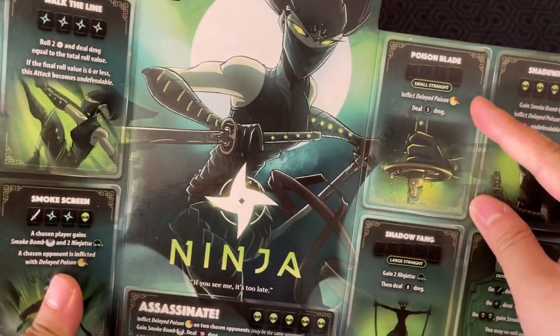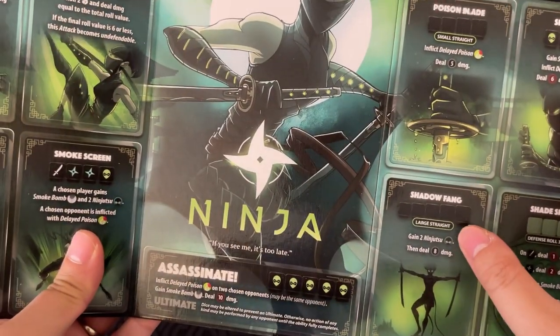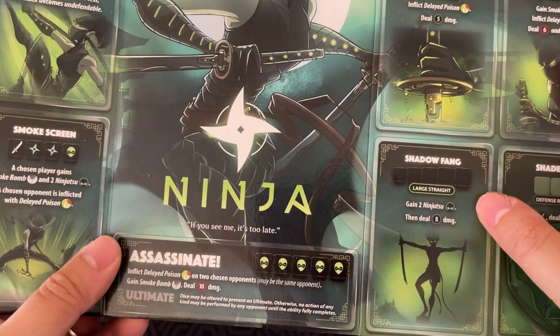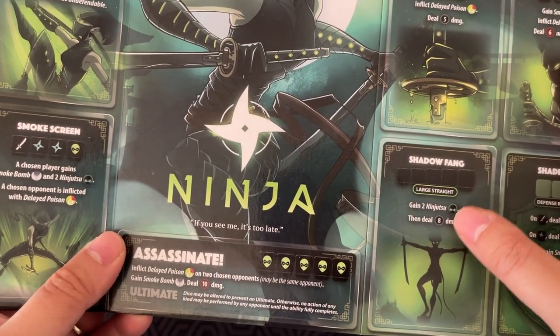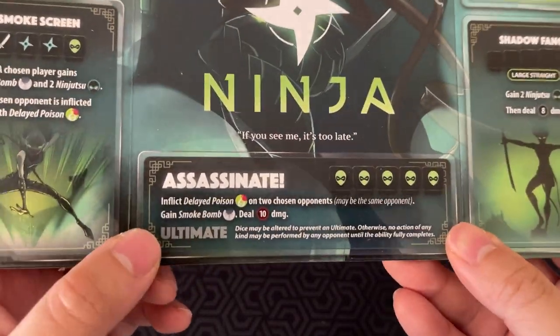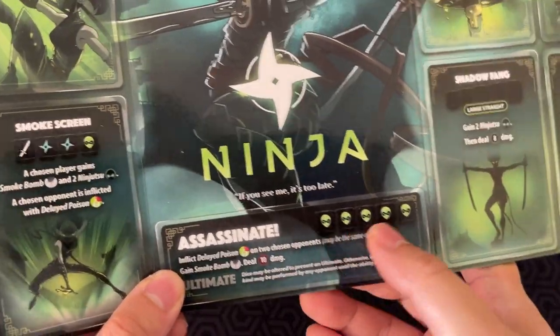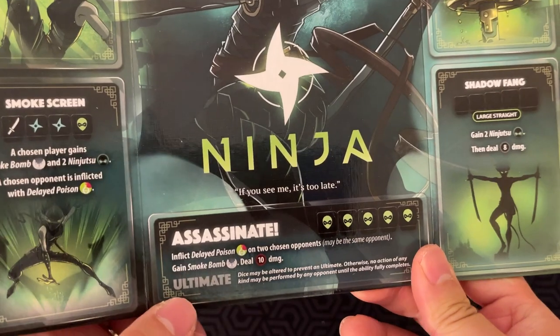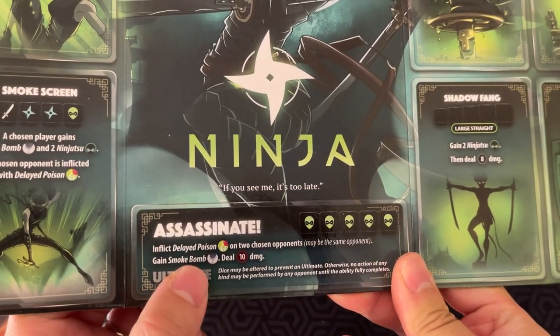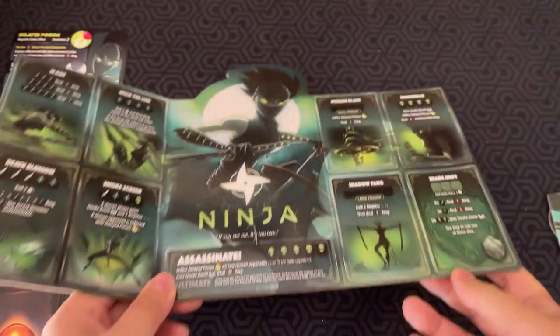There's also stuff based on straights, like a small straight or a large straight — a large straight being five dice in ascending numerical order. With a large straight you gain two ninjutsu icons and deal eight damage. All characters also have an ultimate — in this case, Assassinate. You roll five different ninjutsu icons, inflict delayed poison on two chosen opponents, gain smoke bomb, and deal ten undefendable damage.